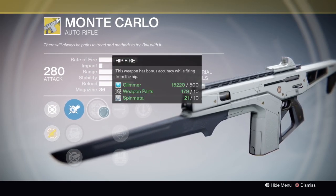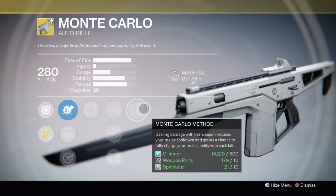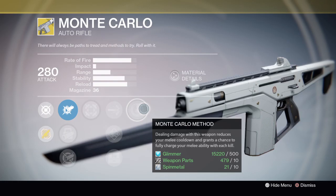Warlocks, you are getting the Purifier Robes with increased strength, increased intellect, special ammo, heavy ammo, void burn defense, and solar armor. The exotic perk Burn Brighter means when you activate your Radiance — your self-res — it blinds anyone near you.